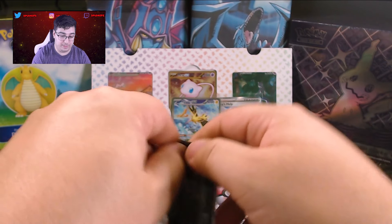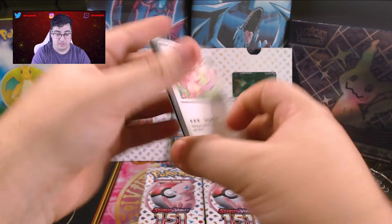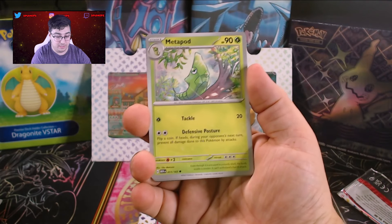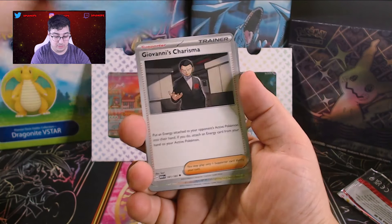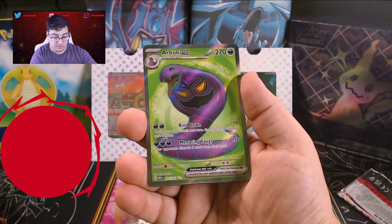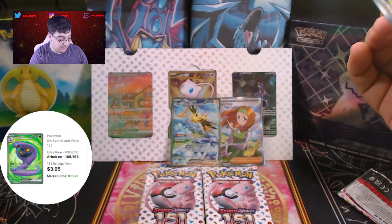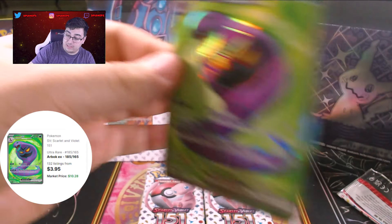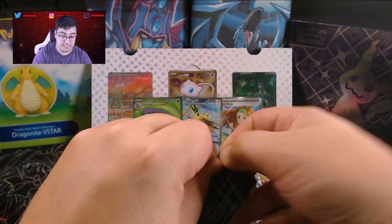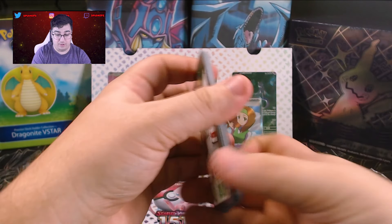We keep rolling — we keep rolling in the hits. We are on fire now, two for two out of the last two packs. Can we make it three for three? Lickitung, Venomoth, Venonat, Pidgey, Metapod, Parasect, Cloyster, Giovanni's Charisma, Farfetch'd, Kabuto. And wow — Arbok EX! And he has a Psychic Basic Energy. Nice. We are now three for three in the past three packs.